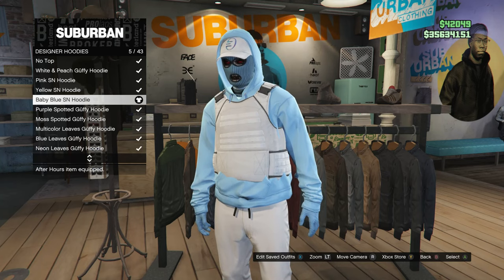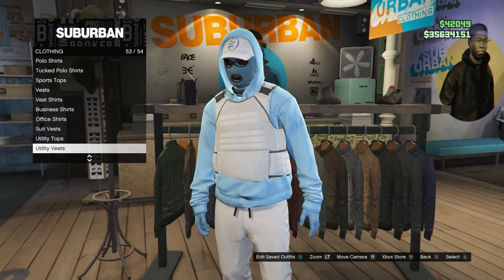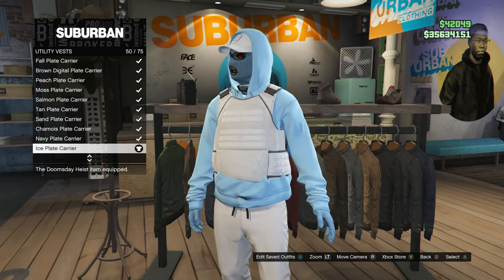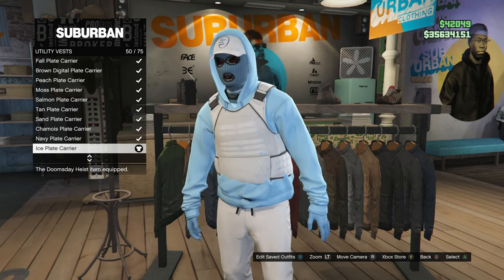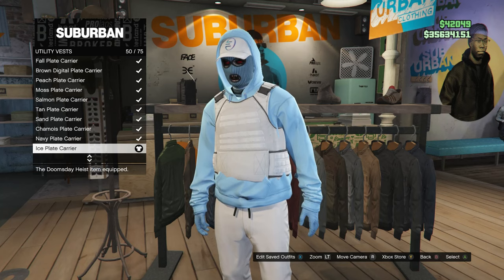After you buy the baby blue SN hoodie, back out of the designer hoodies and scroll down to slot 53 and click on utility vest. Look for the ice plate carrier, which is on slot 50, and equip that utility vest on your character.